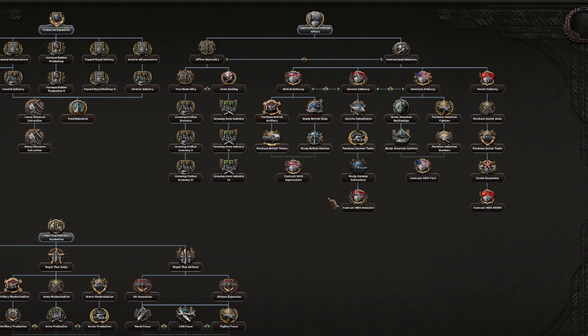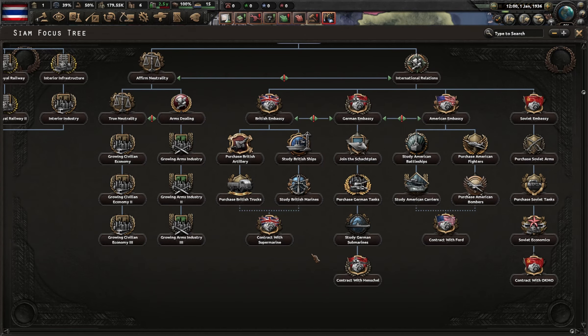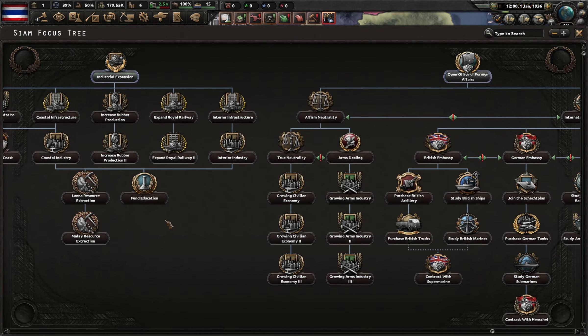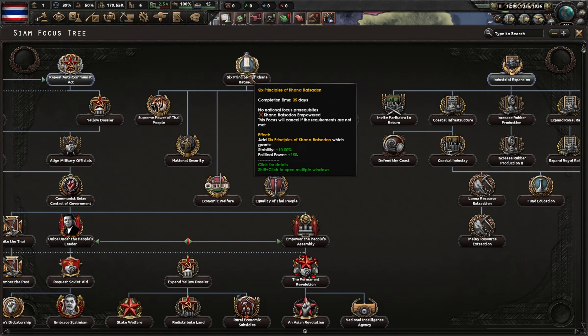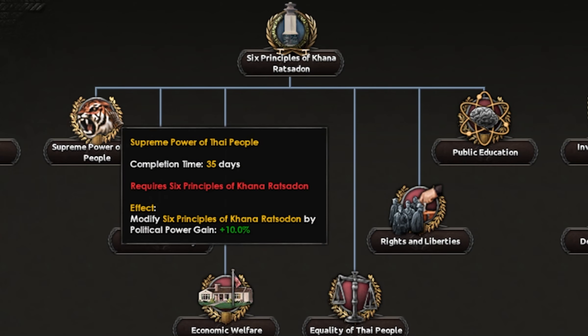Looking around we have a nice industry tree, a nice army tree, and a tree where we can either go solo with neutrality or join a faction. There's also what appears to be a small research tree covering political power and stability.